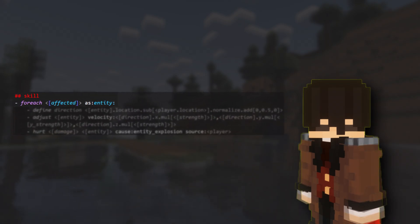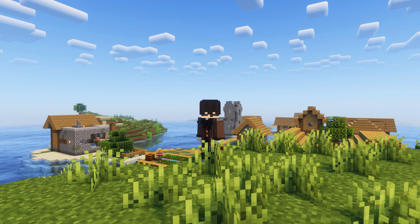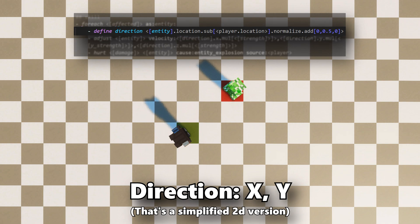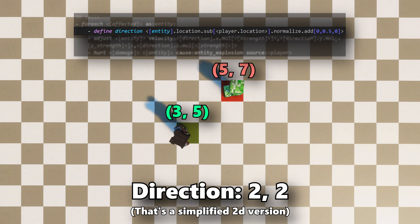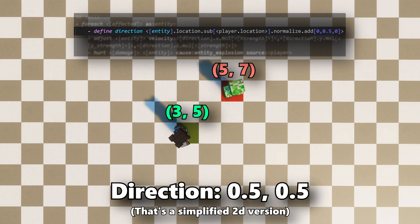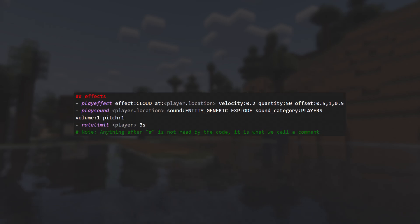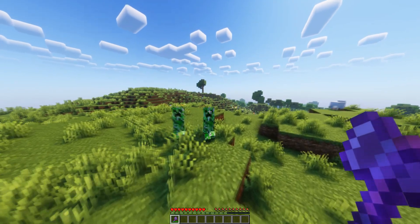Then we do a foreach loop like we did before, but instead of calling the elements listeners, we'll call them entities. So, we define the direction that they'll be pushed towards by subtracting the entity's coordinate from the player's coordinate, and normalizing it — which means that the sum of all values will be a total of 1, while still keeping the same proportion. So you can imagine an arrow pointing from the player to the entity with a distance of 1, and that would be the value of the direction variable. Now we adjust the entity's velocity to be this variable multiplied by the strengths previously decided, and just cause some damage with the cause of an entity explosion. After that, we'll play a few effects and sounds, add a cooldown, and boom — we have the skill done.